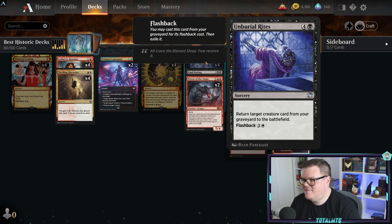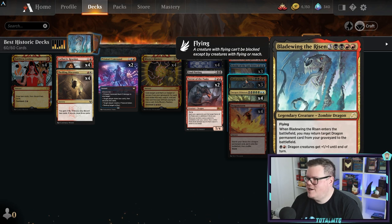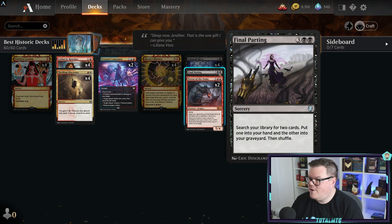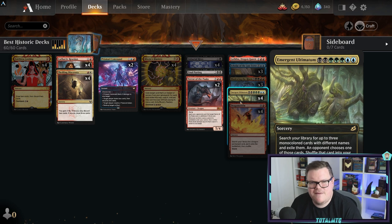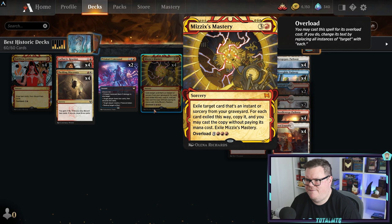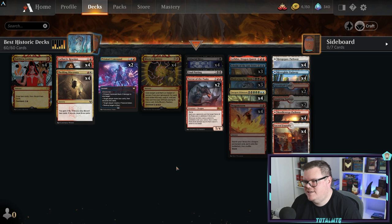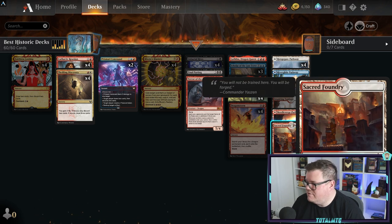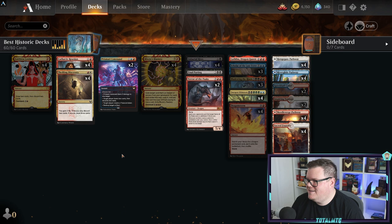Mill players will probably hate playing against this because if they can't deal with the huge creatures, there are going to be big problems. Final Parting lets you put one card in your hand and another in your graveyard for two mana - so many ways to fill the graveyard. You can just cheat out those ultimatums instead of building up the mana. Even Prismari Command adds draw and discard. The land base is just disgusting - Sacred Foundry, Pathway lands, Spirebluff Canal - it's a rare fest but it looks brilliant to play.